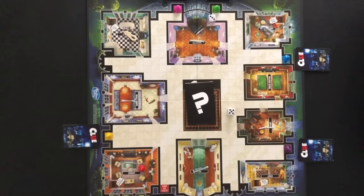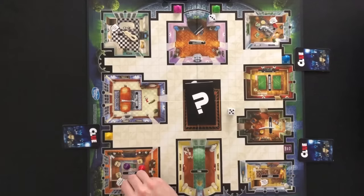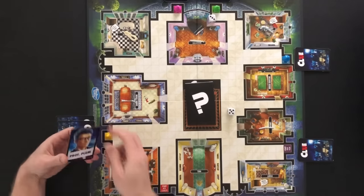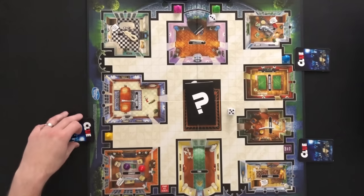When a player reaches a room they can make a suggestion for the three cards in the middle. The player for Miss Scarlet suggests Professor Plum with the wrench in the lounge. When making a suggestion, the player will move the suggested suspect and weapon into the room. The room the player is in is always the room that has to be suggested. The player left of the suggesting player will secretly show the suggesting player a card that proves the suggestion wrong if possible. The Colonel Mustard player secretly shows the Miss Scarlet player the Professor Plum card.